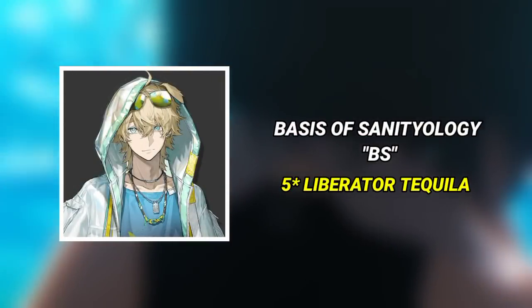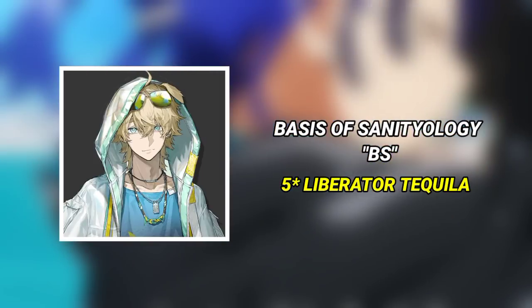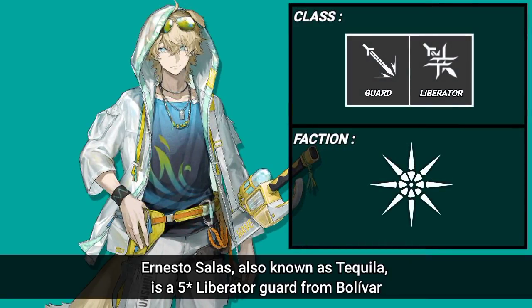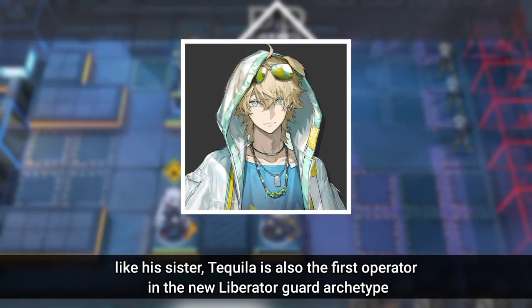Tequila, also known as Anesto Salas, is a five-star Liberator Guard from Bolivar, Pancho's son, and La Pluma's brother. With Chen's recommendation, he is now an operator for Rhodes Island. Like his sister, Tequila is the first operator in the new Liberator Guard archetype.